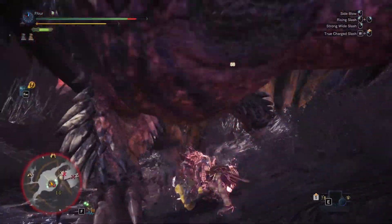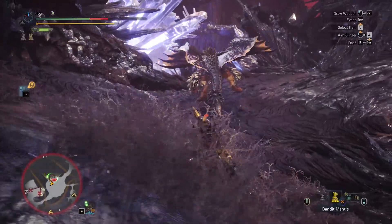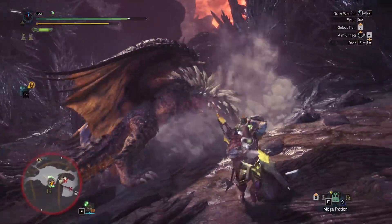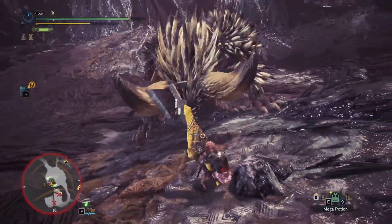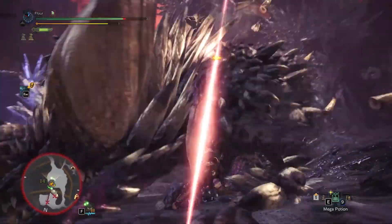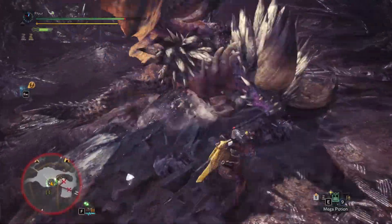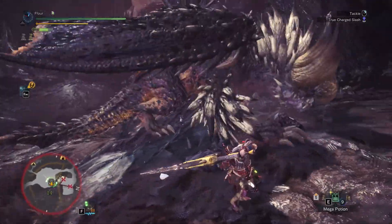Dodging is pretty simple. Try to get him into a committed move and then just go for the true charge. But if you're a greatsword user you need to know how to tackle — if you don't, that's kind of sad, but you definitely want to practice it.